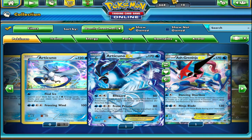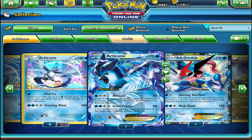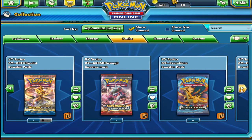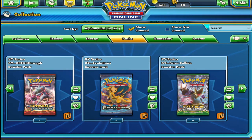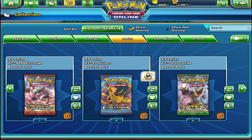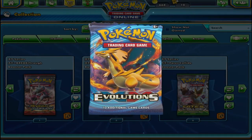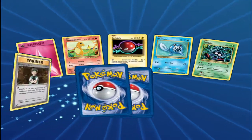Alrighty, we're back in the TCGO Pokemon Trading Card Online. Let's open up this 6-booster pack of Evolution, because I'm very unlucky with these packs.